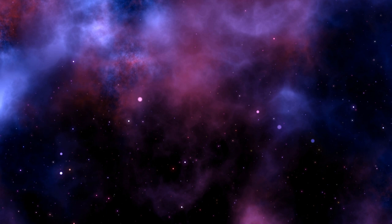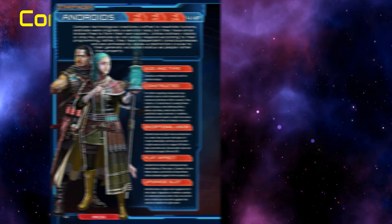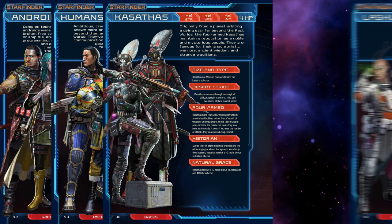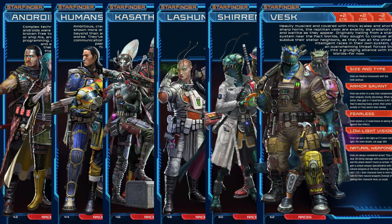The first step in character creation is, of course, a concept, and since this is a space adventure game, how about something fun like a space gunslinger? And after that, we need to choose a race. Our options being Androids, Human, Kasathus, Lashuntas, Shirens, Vesk, and Yasaki.